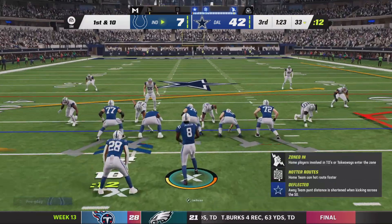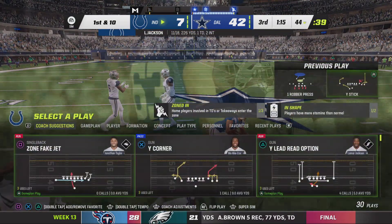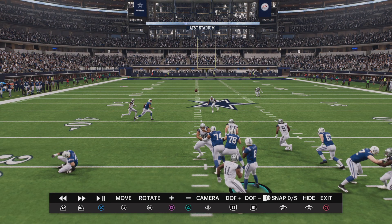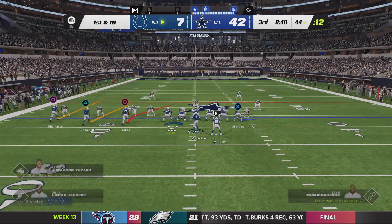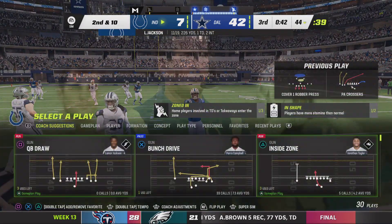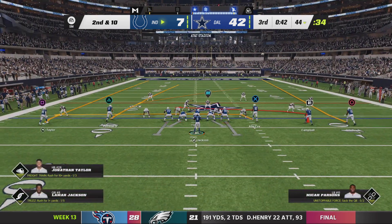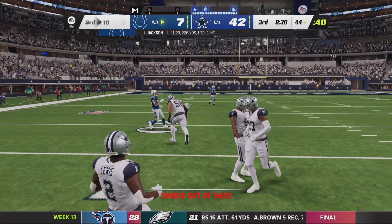First and ten from the 33. Jackson throws out of his hands quickly to Pittman — he was hit as he threw it. Incomplete. That certainly appeared to be a play call where they were just trying to make second and short. They thought the coverage was off a little bit more than it was. Nice job pressing up and forcing the incompletion on that second down pass play.